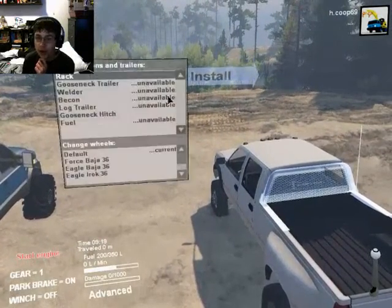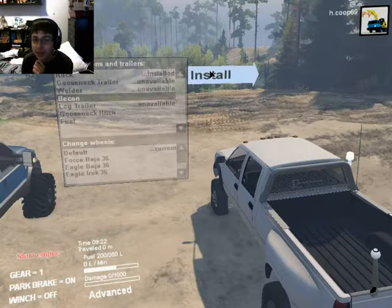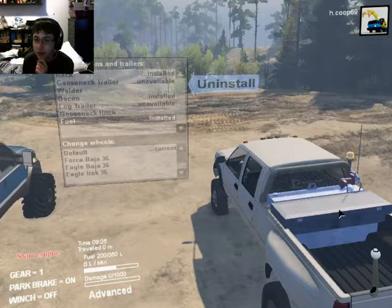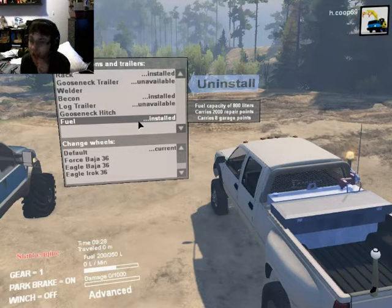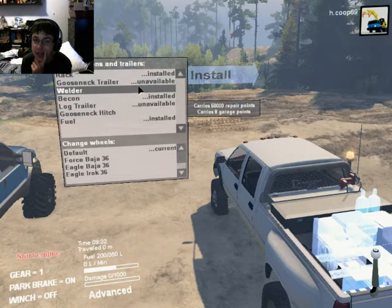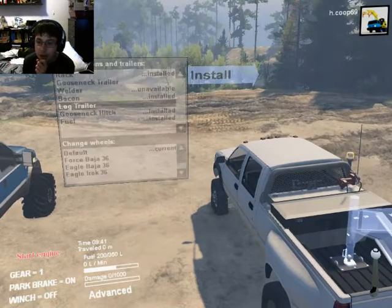On this one there's a rack — it's pretty much aesthetic — and a beacon (they spelled beacon wrong). There's also a giant fuel tank that carries 800 liters of fuel, 2,000 repair points, and 8 garage points. It's kind of overpowered, but I like it. And then there's the welder, which carries 60,000 repair points and another 8 garage points — so with this truck I could take care of 4 garages. It's kind of ridiculous. You can also install the gooseneck hitch.